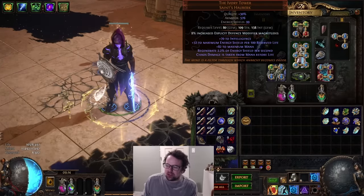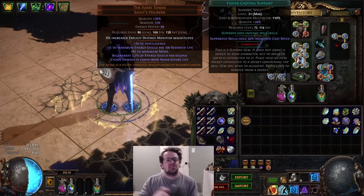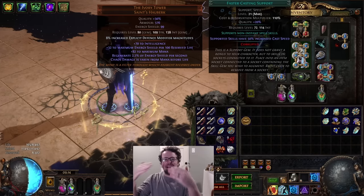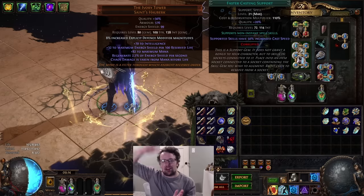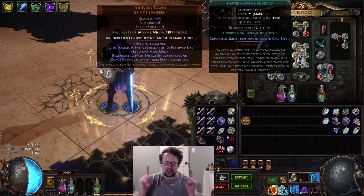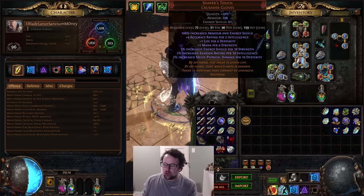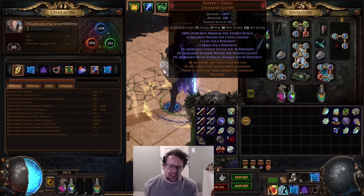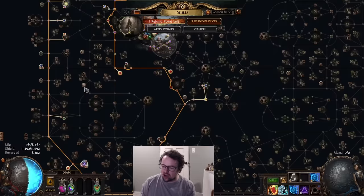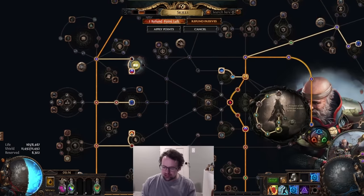As for scaling, this build is all about Ivory Tower — scaling a big life pool, reserving that life pool, and getting a bunch of flat ES from it. We then scale up that energy shield with percent increases to ES, which we do by scaling a lot of strength. You'll notice our character has over a thousand strength. We use Shaper's Touch for a lot of percent ES scaling, and our strength gives us a lot of flat life. We have a decent amount of percent life on the tree thanks to many jewel sockets.